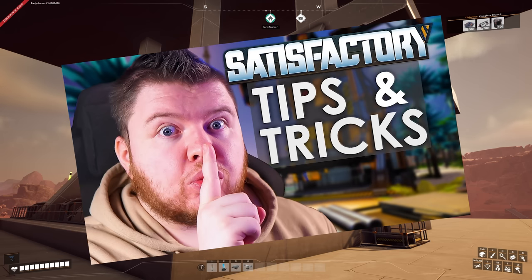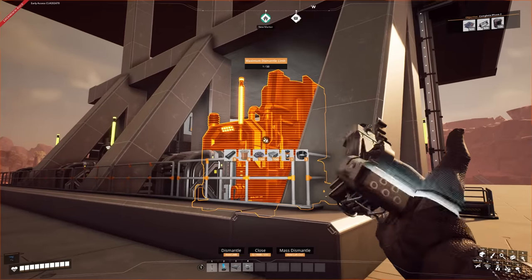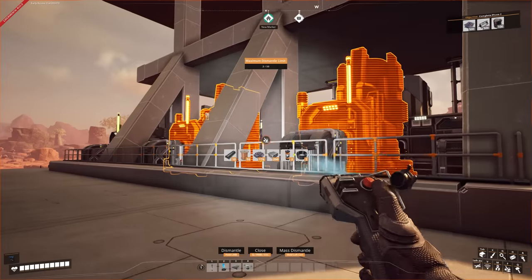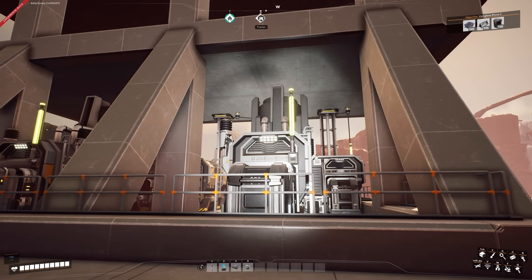I add a trim to the top shelf and create some diagonal pillars coming down. If you don't know how to do diagonal pillars or mass/selective dismantling, I highly recommend checking out my tips and tricks video - link is in the description.